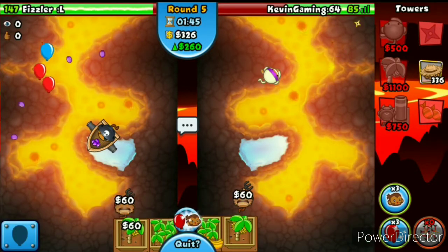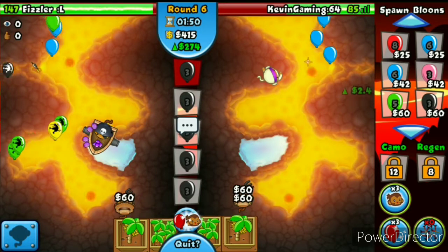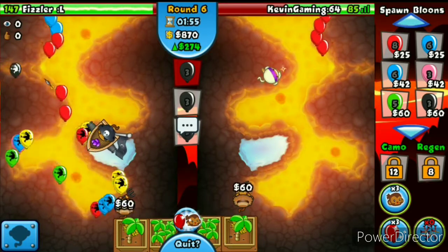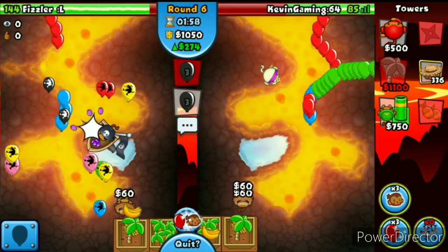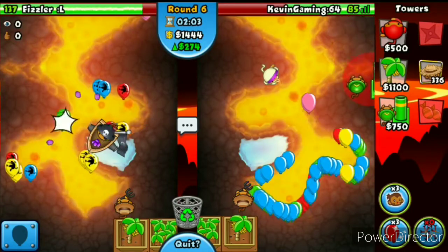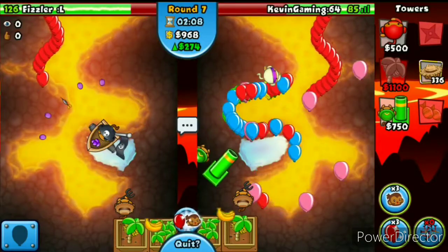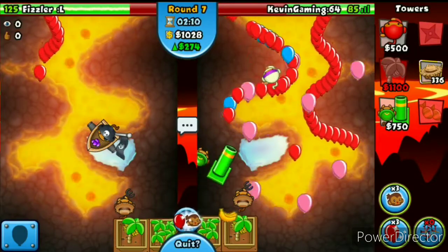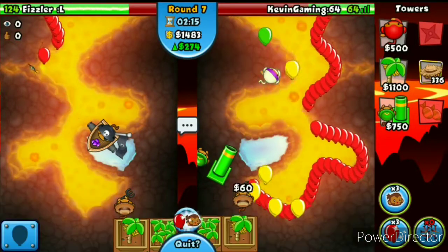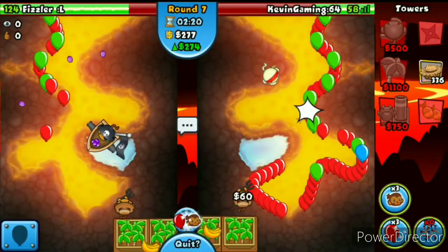It looks like he is way behind farms — not really, but he upgrades to a Plantation right now. Let's start rushing with Blacks just to force him to get his upgrade for Boat. Yep, there he goes. Can I defend it with only a few Greens or something? Let's just get a Motor right now and then I'll have to be sure not to leak so many lives.